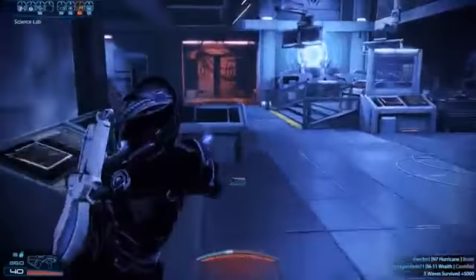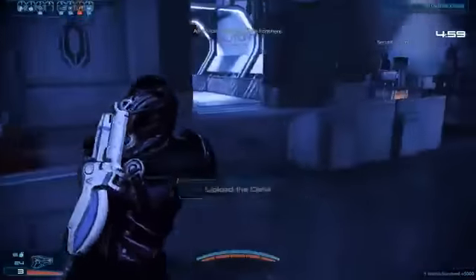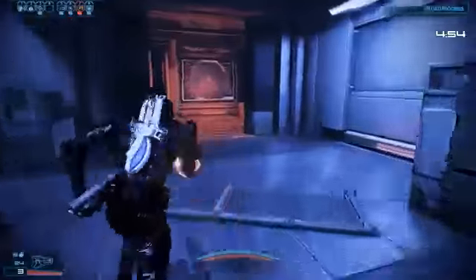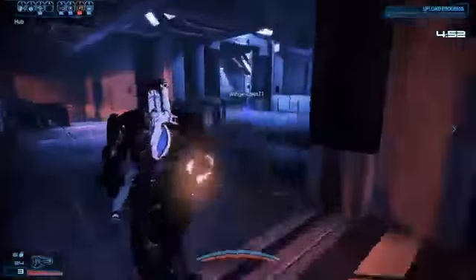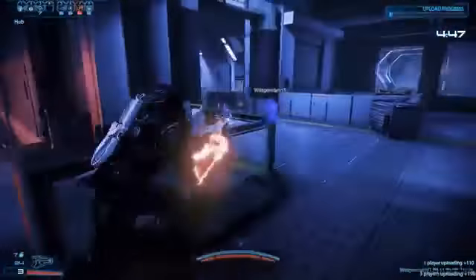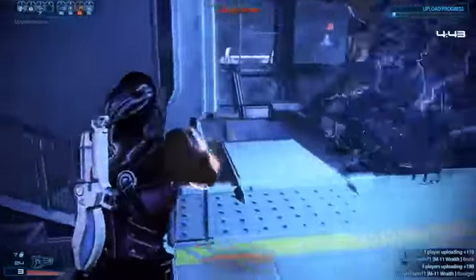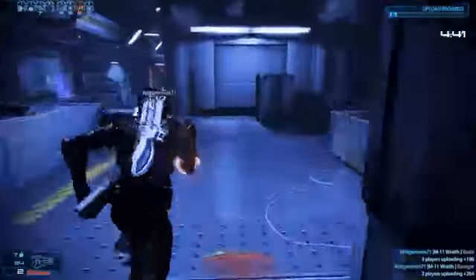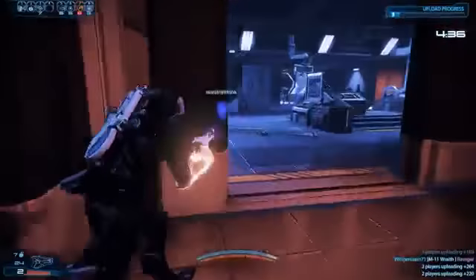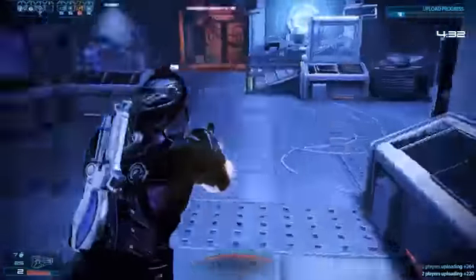That's probably not the greatest corner to be standing in. Five waves survived and we are just flying along. I've seen a couple of people asking how to do that cheese technique. I have explained this before, but in case you're new: the way you do it is you activate it and as soon as you activate it you hop out. It's as simple as that - you only have maybe about half a second to actually do that.